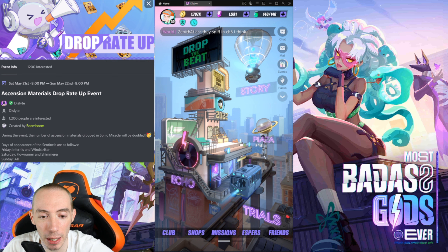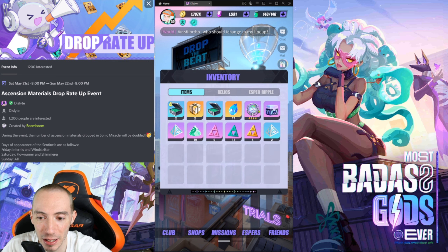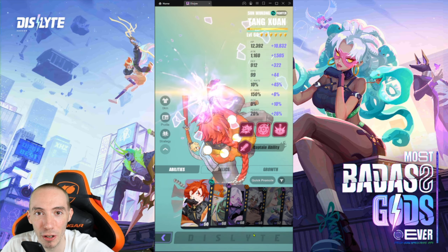We have the drop rate up for ascension materials. I'm not sure if you can get double the advantage by using one of these wave boosters, so I'm interested to see how this works with that double drop rate up — because that could be like three times the amount. So let's get into the three characters we are covering today.